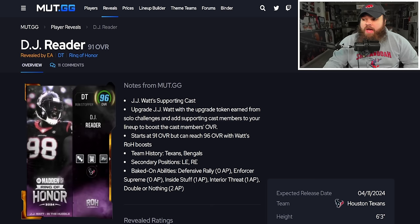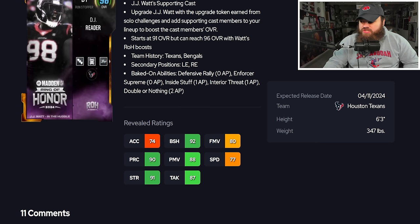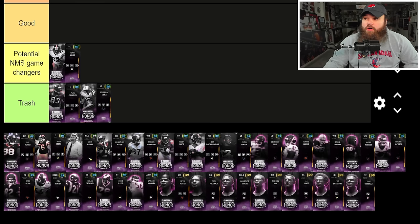DJ Reader is part of JJ Watt's supporting cast and gets Defensive Rally, Forces Supreme, Inside Stuff, and Interior Threat Double or Nothing. If you could take off Defensive Rally and Forces Supreme, that'd be pretty nice. The power moves and speed aren't great, but the abilities are solid. Overall I'd put him in an average tier, maybe moving up slightly if abilities can be removed.